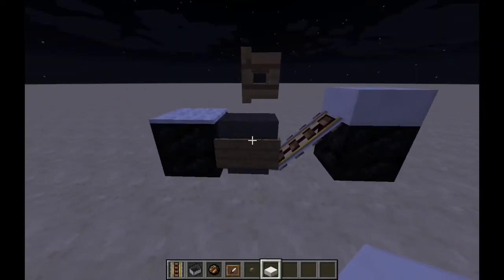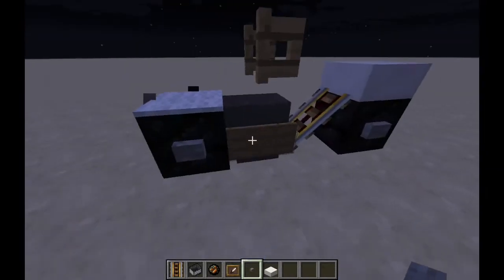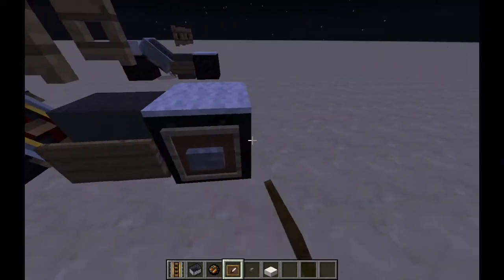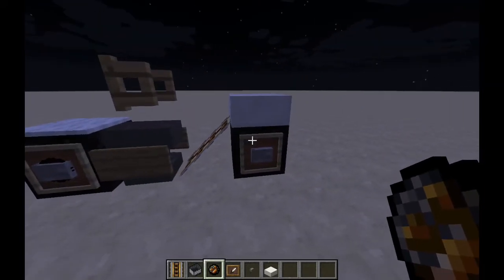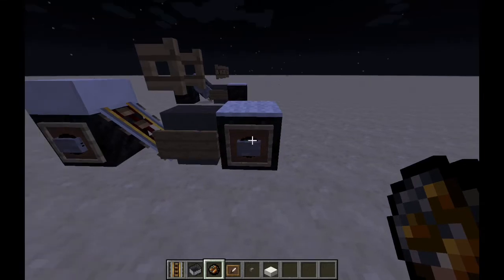Sorry, I forgot about that. And then buttons on the wheels — that's not the only thing for the wheels. Then item frames, and then fire charges. I like to rotate them three times: one, two, three. And one, two, three.